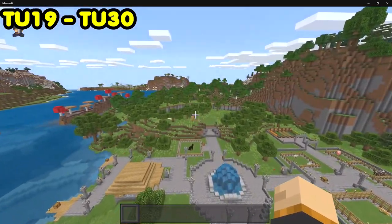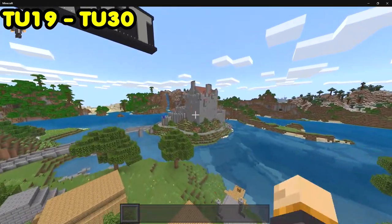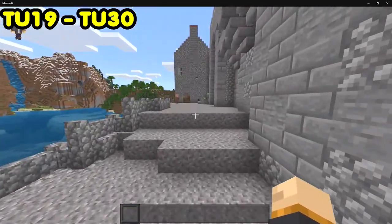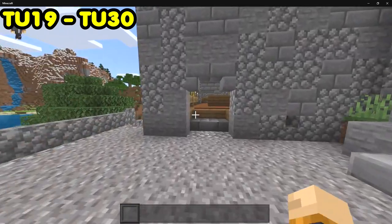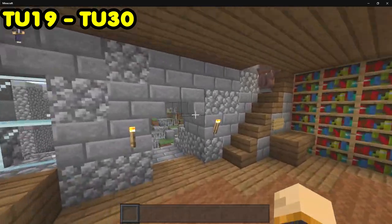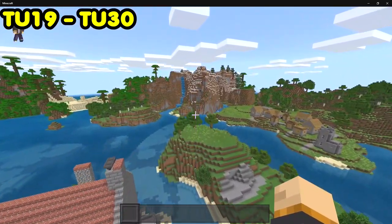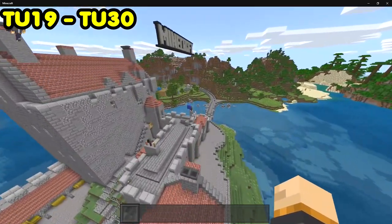Here is Title Update 19 — this gave us a brand new world and a new castle. In my opinion, this was probably a better castle than the previous one. Throughout here you'll find villagers for trading and lots of really cool things. I really like the design of this — this was basically when 4J Studios began to go all out, constructing some really awesome worlds.